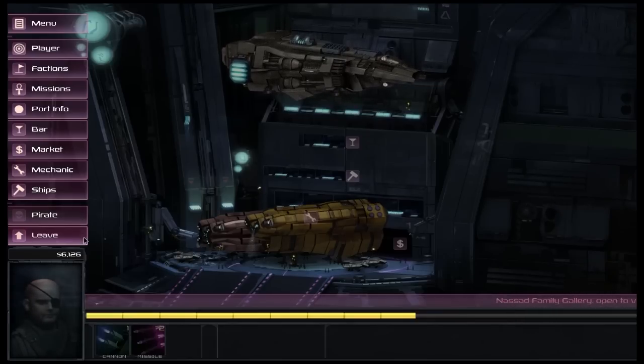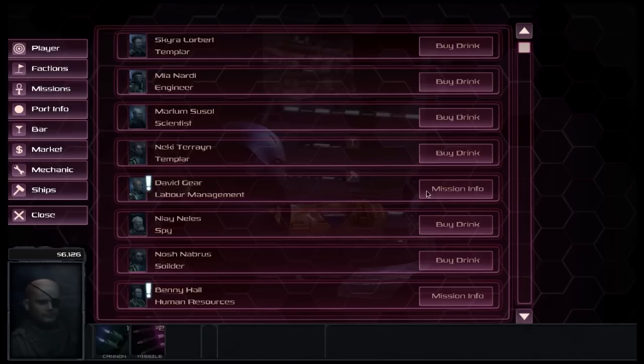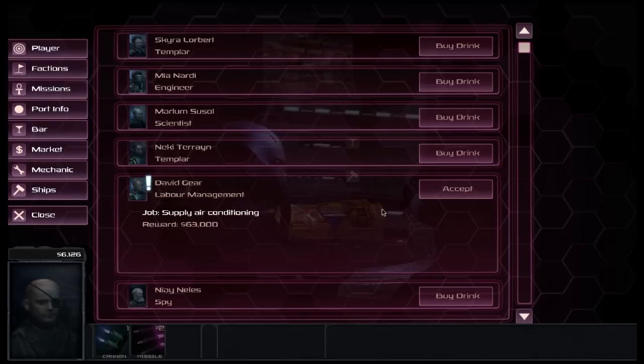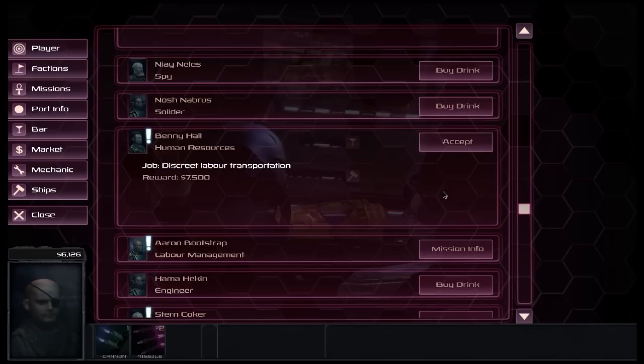We'll carry on to the next planet and take one mission before continuing with the story. We look through the available missions — supply air conditioning seems too far, so we'll look for something closer. We find a discreet transportation mission which seems fairly easy, and we'll take that one.